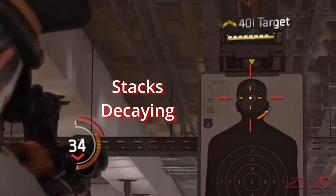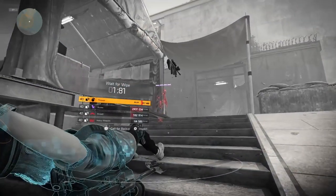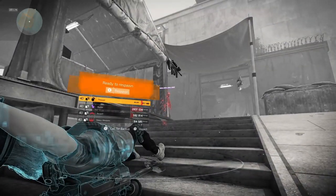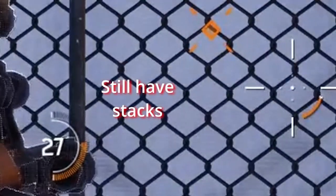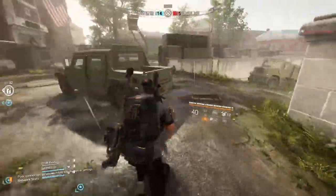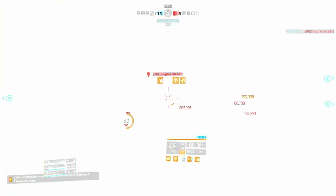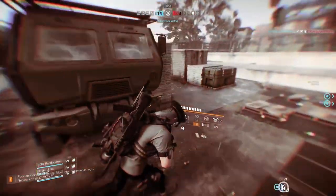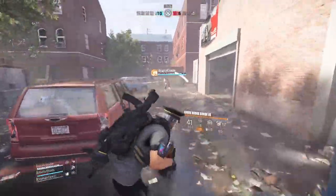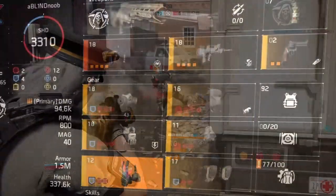The only way you can lose these stacks is: 1 — reaching full stacks, at which point they slowly start to decay; or 2 — by swapping weapons. In Conflict and PvE, you don't even lose your stacks when you die, as you can see here. But in the DZ, for whatever reason, you do lose your stacks on death. So to recap, this first build — System Corruption with Intimidate — is godly because of Hackstep Protocol. You want to face-tank enemies at close range and you absolutely must hit headshots. If you do, you'll be able to shred tanks even with 1.5 million armor.